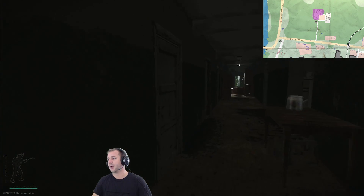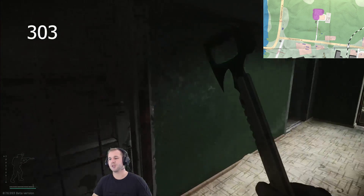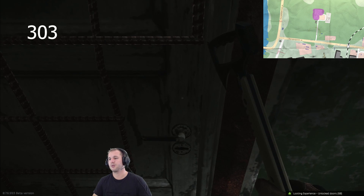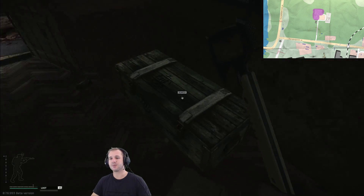From there, head down to room 303 — particularly useful if you're a hatcheter. It also requires a key, and you can get an AK spawn right here on the table. There's also a green crate.